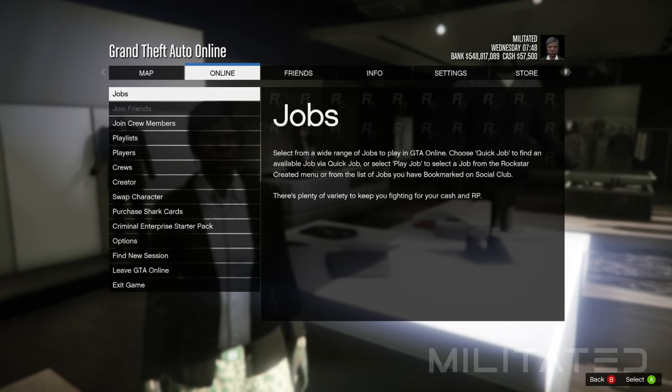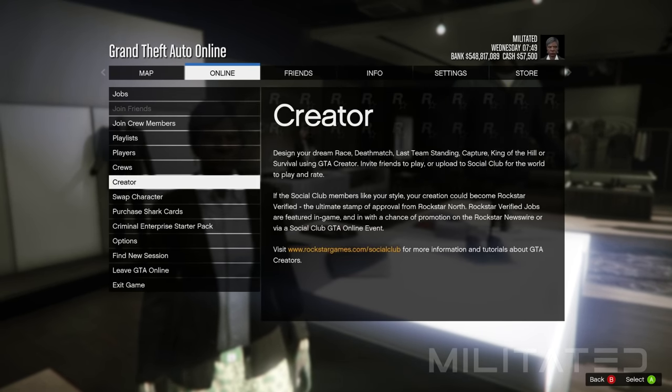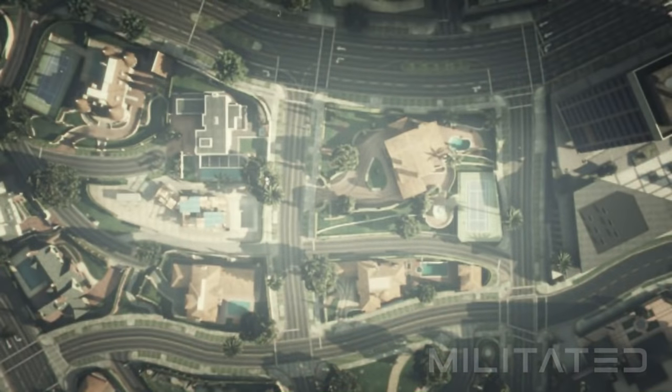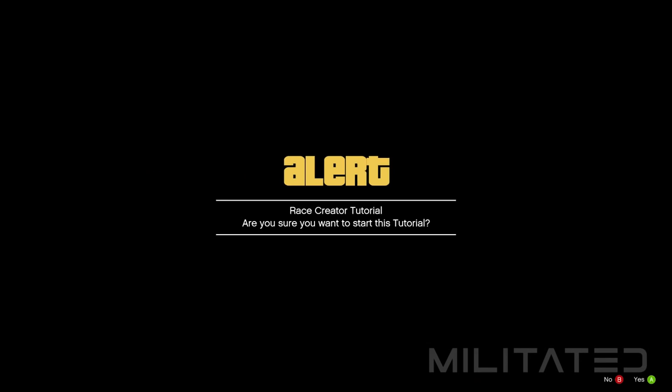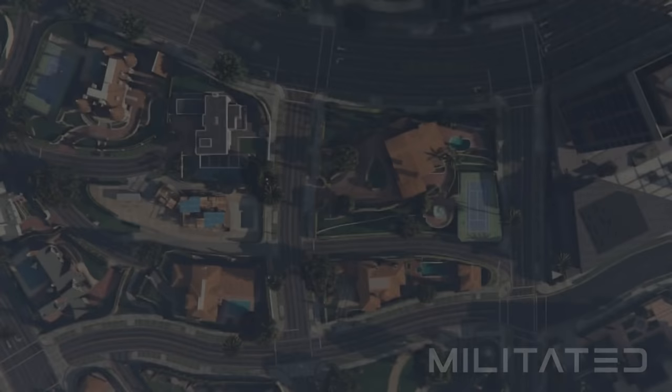Next press start, go to online and go down to the creator. This will bring up the creator menu. Go into create, erase and select tutorial. Press yes when the message comes up to start the tutorial and it will bring you to a screen similar to this one.